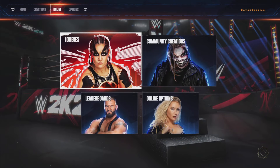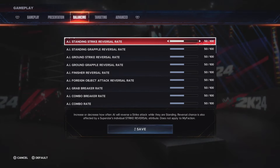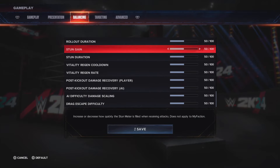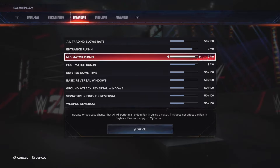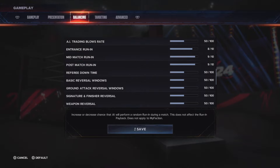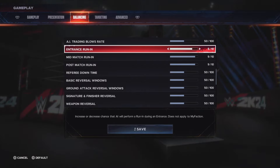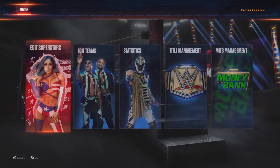Now first I'm gonna start off by doing the gameplay settings. If you go to balancing, there should be an option where it says entrance running, mid-match running, and post-match running. Make sure you have all of these turned up. I don't know if it makes a huge difference, but just be sure to have these turned up just in case.